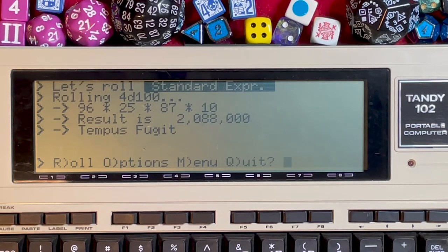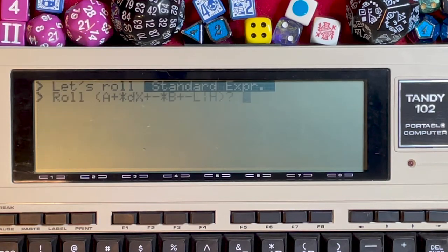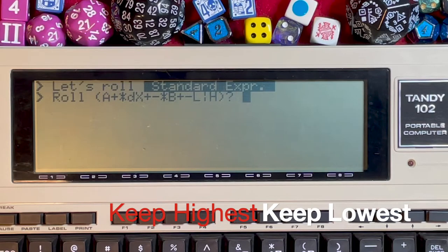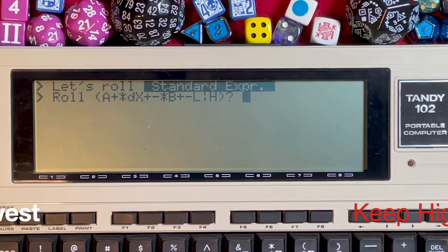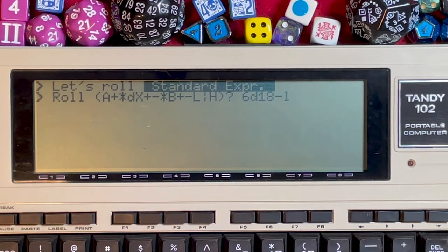Let's play with keep high or keep low — that's what the L and H are at the end. L keeps the lowest and H keeps the highest. Let's roll 6d18 and subtract the lowest, so type: 6d18 minus L.